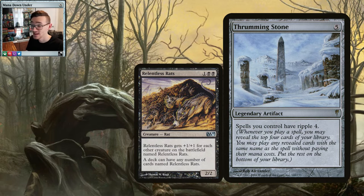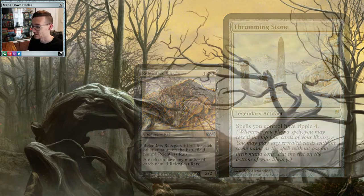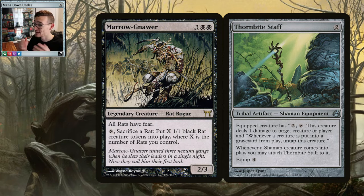Thrumming Stone is a thing and it's overpowered. Spells you control have ripple four, so when you cast one you may reveal the top four cards of your library and play any revealed cards with the same name without paying their cost, putting the rest on the bottom. Hopefully for every Relentless Rats you cast you hit at least one other Relentless Rats — pretty easy in this deck.